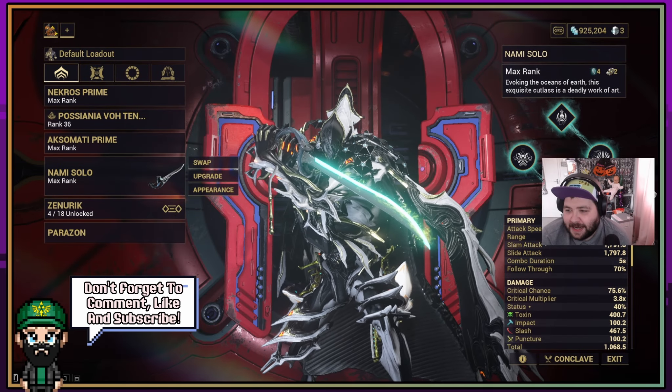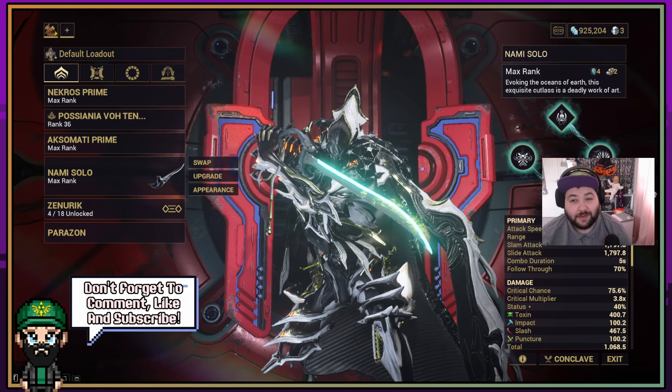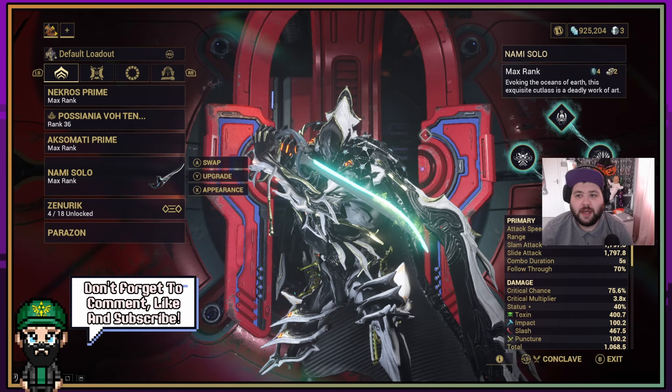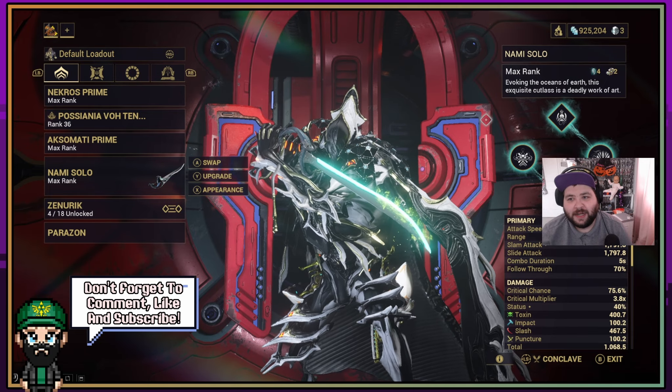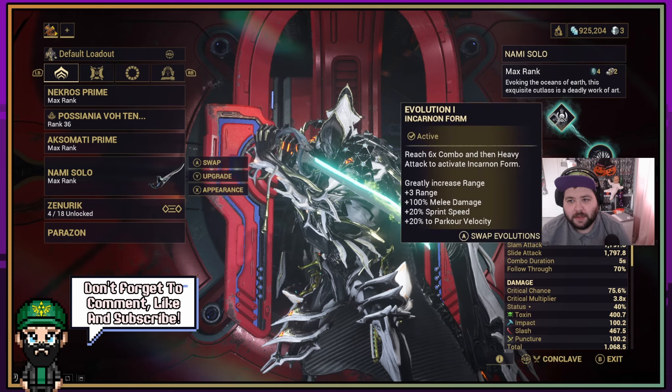A couple months back I did a build for Nami Solo, and because of the new Galvanized mods I've rebuilt Nami Solo using them to make it a lot stronger. Before we get into the build I'll quickly go over the Incarnum evolutions, because I do have the Incarnum form for this weapon.